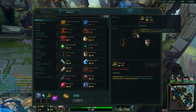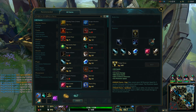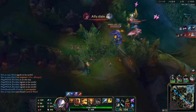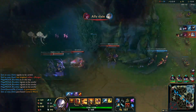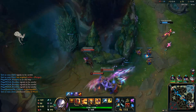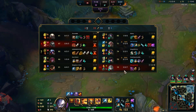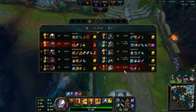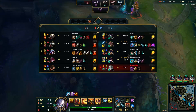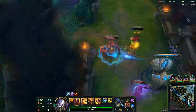We'll go for Triforce next, get the Phage so we can keep up with these people. Another control ward — nice, Caitlyn's doing well. Just need to keep Caitlyn alive, this Talon's a problem. I'm on my way bot. This Rumble man, not a very good player — not only does he get outroamed, but he doesn't pressure tower and is still losing CS to a guy who's rarely in his lane. Pretty unacceptable, but oh well.